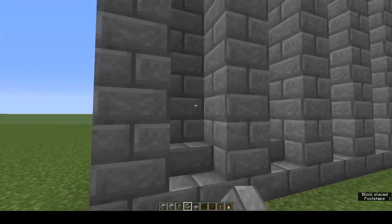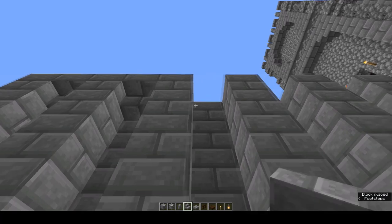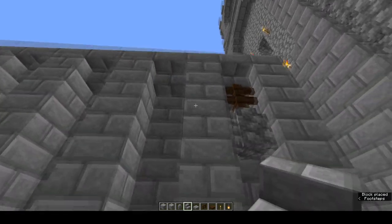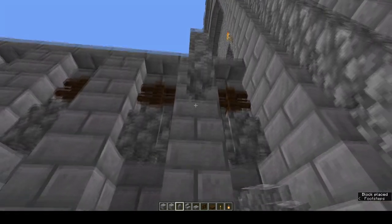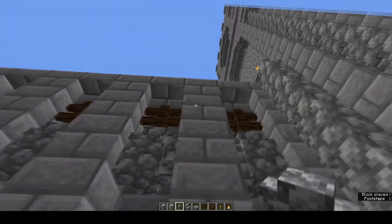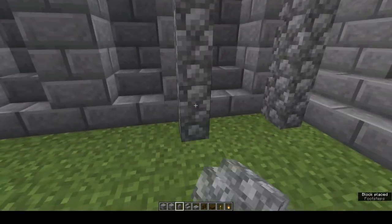I actually find it easier to do each row rather than each recess. And now a row of cobblestone wall right the way down the outermost of these columns.